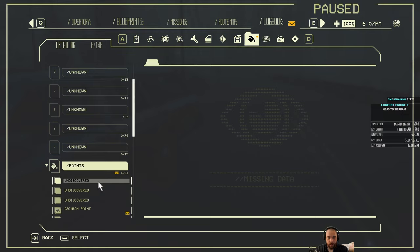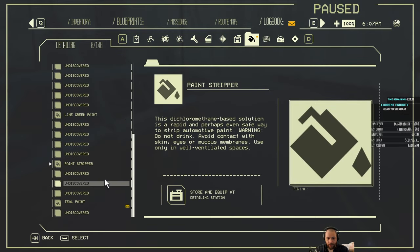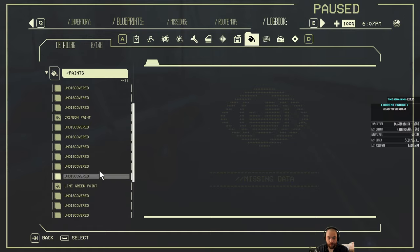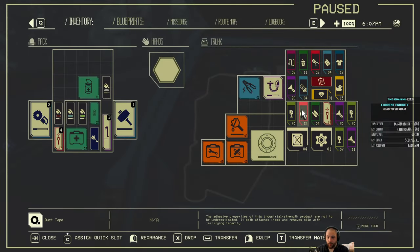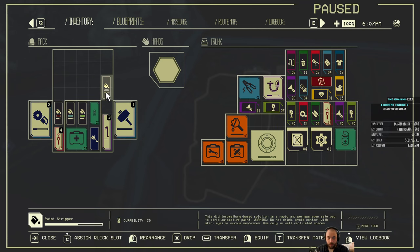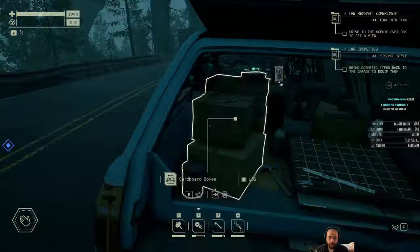So you can paint your car and decal your car. Crimson, lime green, paint stripper, and teal paint. We are, of course, running out of room — loot goblin style. So I'm going to Jenga things in as best as I can.